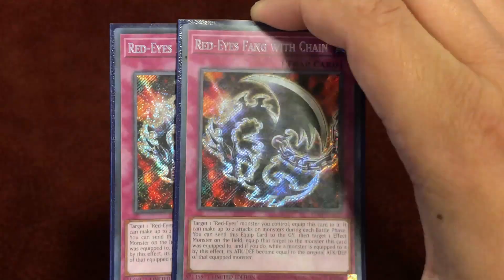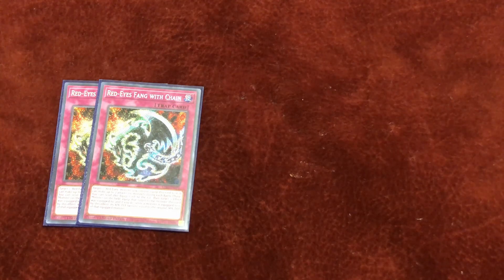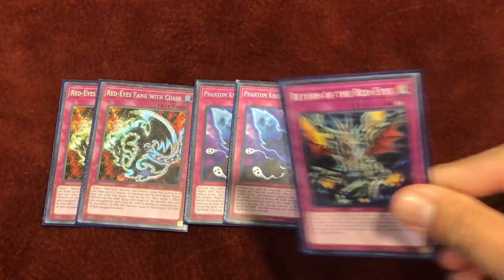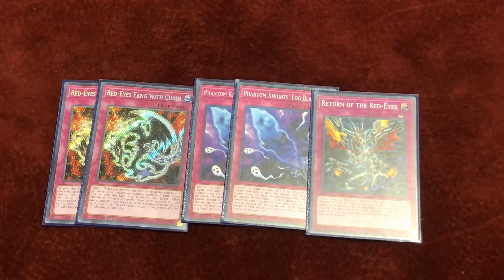Here are the traps. Double Red-Eyes Fang with Chain — your Red-Eyes equipped to it can attack twice, and you can send it to the grave to equip one of your opponent's monsters, so it's a nice form of interruption. Double Phantom Knight's Fog Blade — nice protection, which is why we play the Silent Boots. One Return of Red-Eyes to keep reviving your Red-Eyes — it's a giant loop. That's all the traps.